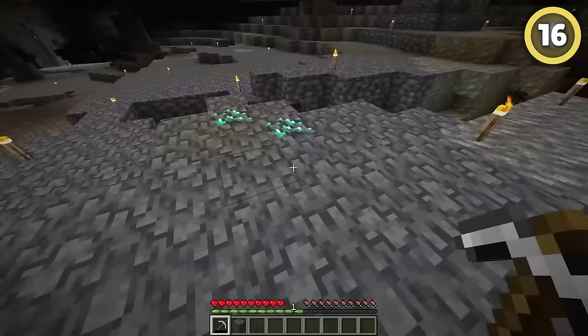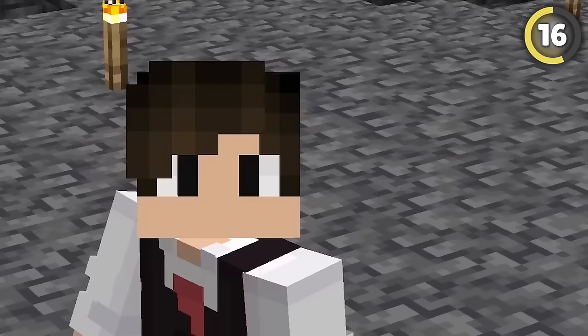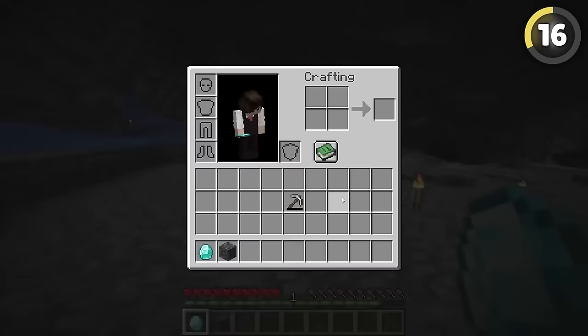Sometimes it can be difficult to tell just how low durability your tools are while mining. But if you hit F3 and H at the same time, you'll get the exact number of blocks it can mine left, you nerd.